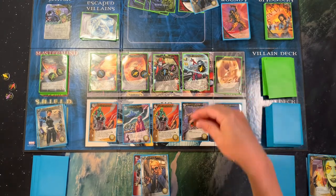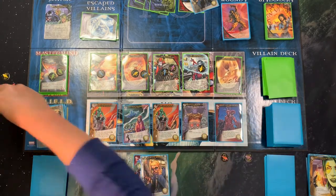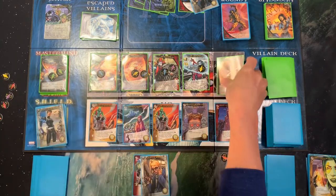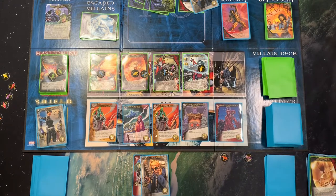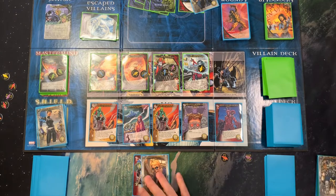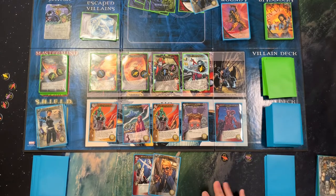Let's go ahead and claim this one — we'll spend our three shards and gain one of those shards back. This other one goes to the supply. The gem card goes here so I'll know it's coming up. Then with three recruit, I don't really want to flood my hand with officers here.